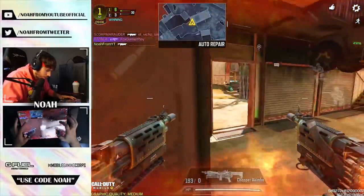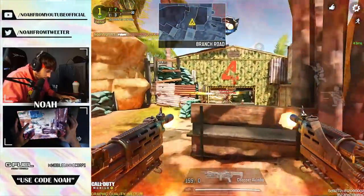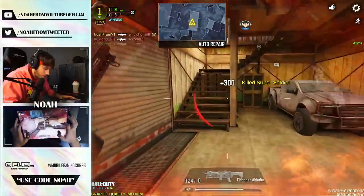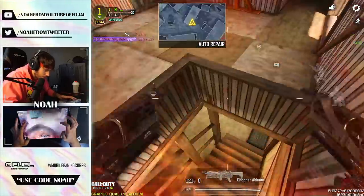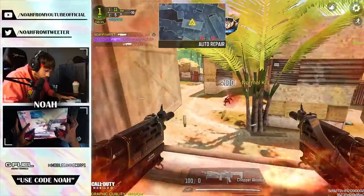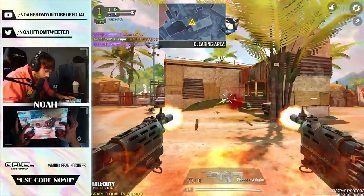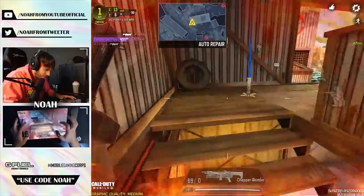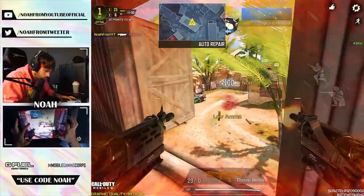We have the akimbo choppers — these are really difficult to outgun. Later John — nice. That was another Super Soldier. We're at nine. This building right here is going to be my position — no one's going to outgun me with the akimbo choppers here. This is ridiculously good. I just heard someone transform — yeah, they were shooting at me too. We're beaming them though. Yes, 15! Only issue is I'm almost out of ammo.